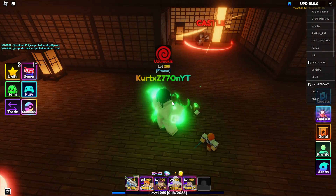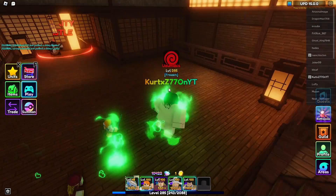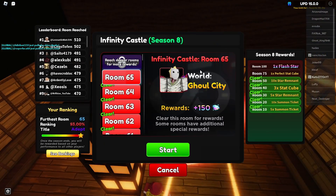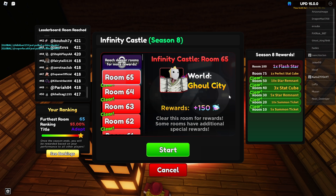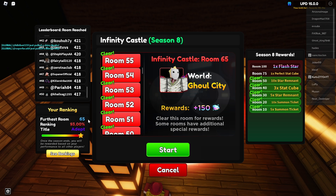Hello, welcome back to my channel. Today we're gonna talk about easy ways you can earn gems. First we got Infinity Castle — everyone knows about this, but if you don't, Infinity Castle is a way you can earn 150 gems per wave and you can get rewards for it.